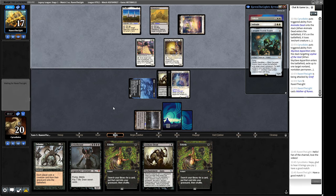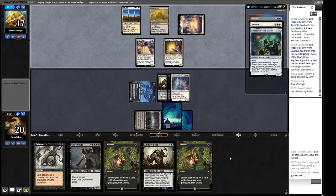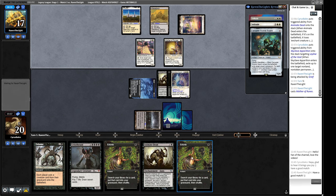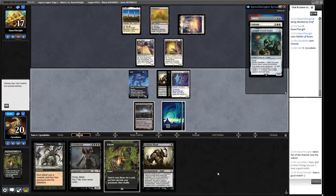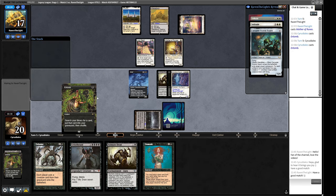Our opponent needs to commit stuff to the board or at least fire off these Solitudes. Mother of Runes is not great for us. If they pitch-cast a Solitude we can Animate Dead their Solitude to try and kill the Lion Sash. We probably go end of turn Entomb for Archon of Cruelty. We need them to not use this Wasteland or we can draw a land. Let's put Archon of Cruelty in the graveyard. We can Unmask pitching Grizzlebrand - but we don't want to do that because we want our Exhume to work here.